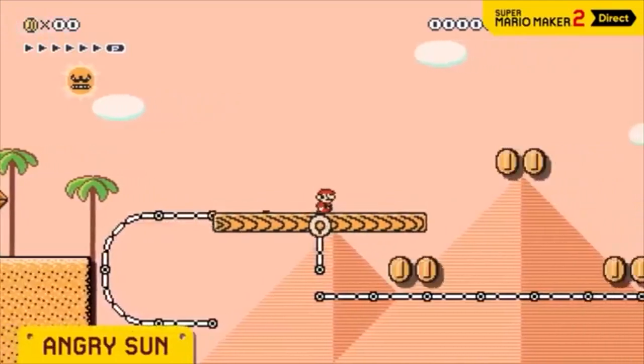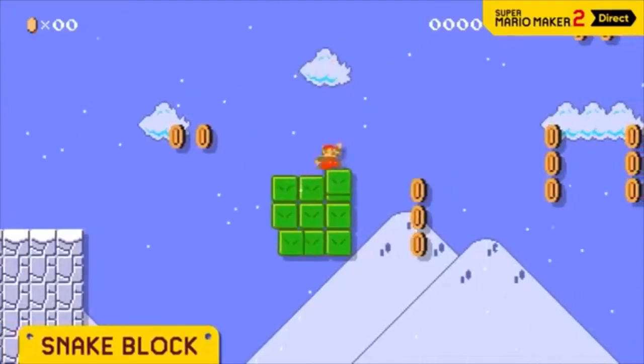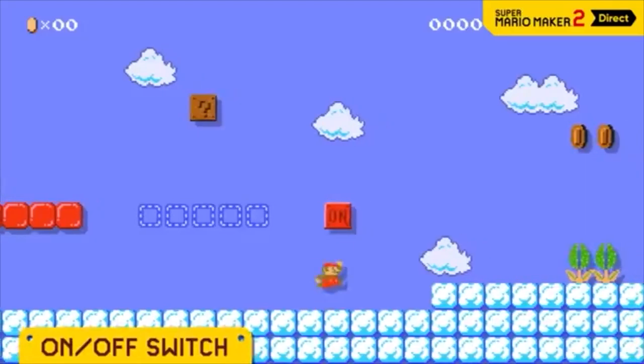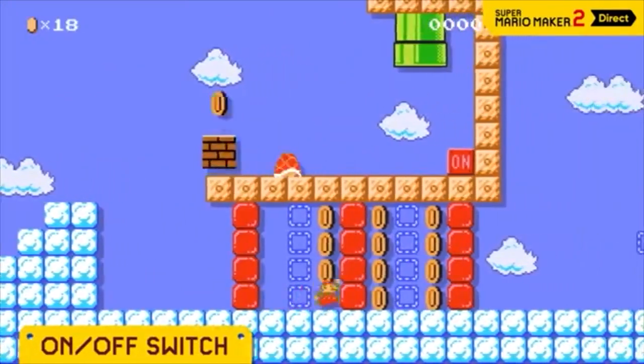Everyone's greatest fear — the Urchin block — is here. It holds a perpetual grudge, following and attacking Mario. Remember the snake blocks. Hit an on/off switch, and the red and blue blocks will swap. You'd be surprised how many uses there are.